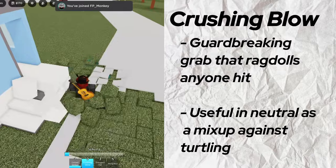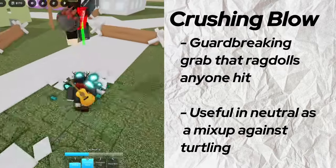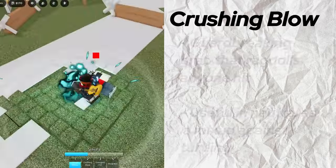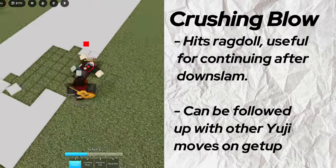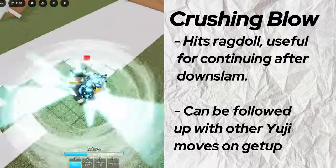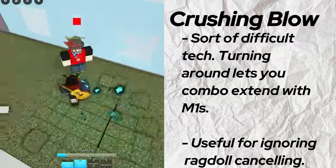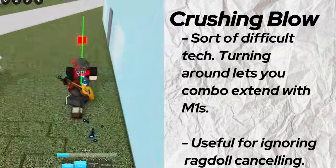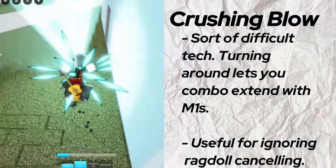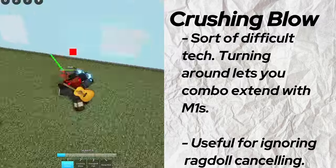Crushing Blow is a grab that slams your opponent into the ground and ragdolls them. It hits ragdoll and bypasses block, so you can technically use it as a mix-up tool to counter turtling. Since it is a ragdoll, you can follow it up with pretty much any other Yuji move besides a counter to keep hitting your opponent, since pretty much all those moves are great for attacking on wakeup. There's also a tech you can do by turning around that makes the move stun and damage the opponent while resetting your M1s without ragdolling them. It's a little tough to pull off, but if you can, then you can extend on someone without them ragdoll cancelling.